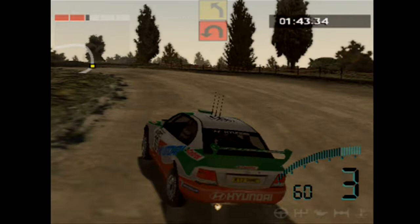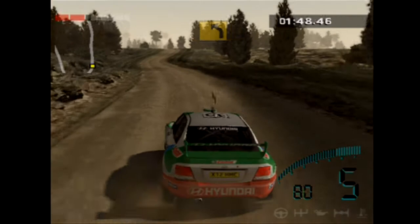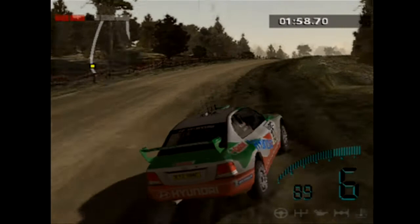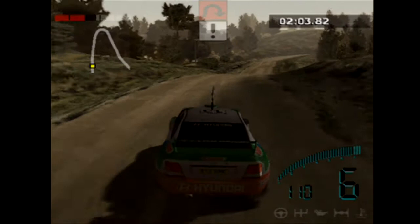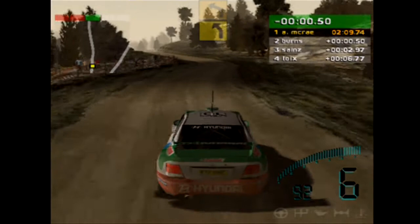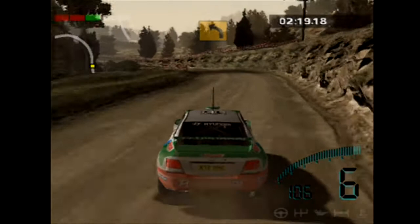They've massively flared out the wheel arches, and there was a pretty big difference between the Evo 2 and the standard version of the Accent WRC car. Either way, I would say this car probably looks better than the standard Accent. The thing is with the Accent, it wasn't a terrible looking car — it was a little bit weird looking, very cheap looking. It's definitely a car that looked like how much it cost, but it was necessarily never really an ugly car.